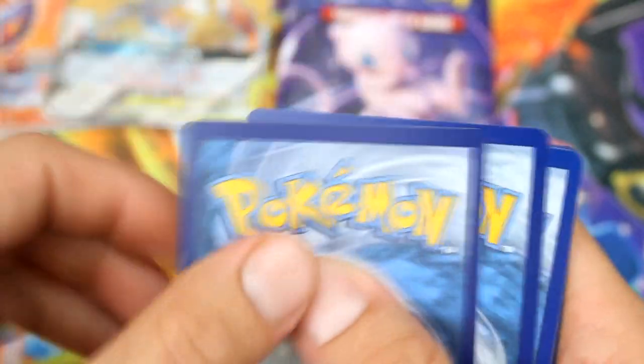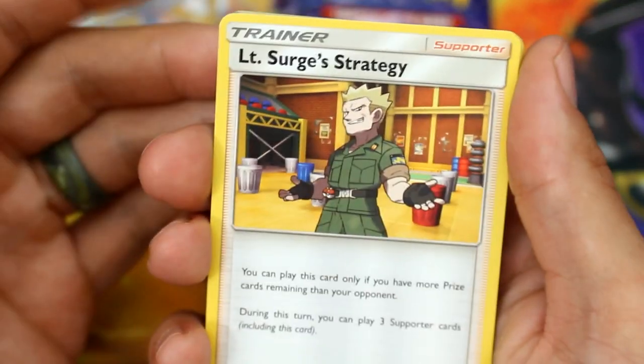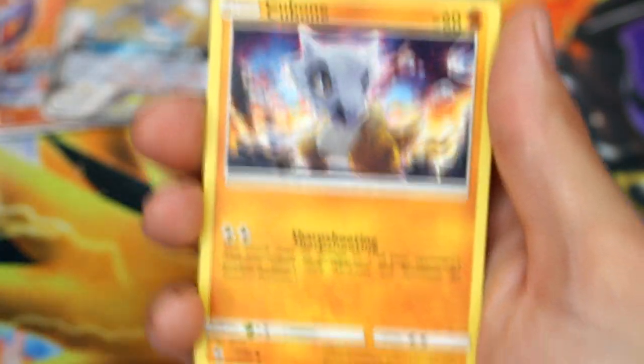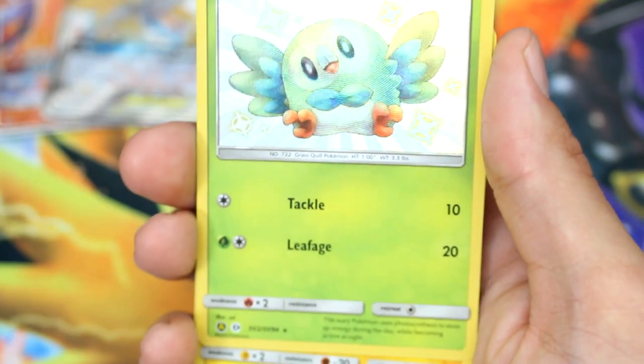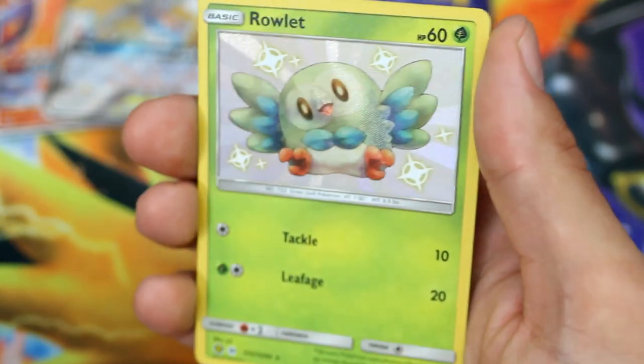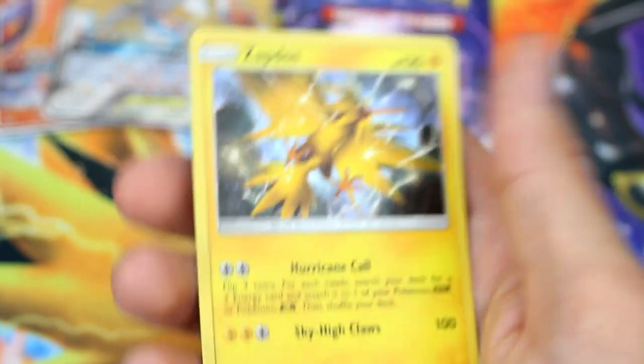We're going to do the Mewtwo pack. Come on, show me that big old shiny Charizard. Code for the boys. Show me fire — Fighting. We got Giovanni, Lieutenant Surge, Koga's Trap, Cubone, Geodude, Jigglypuff, Staryu, Ekans. Shiny hit — Shiny Rowlet! I already have one of these, but I'll take a shiny Rowlet. And we got a Holo Zapdos — I think that's my fourth or fifth one of him. But I will take a shiny hit.